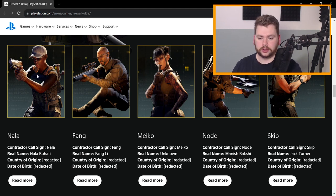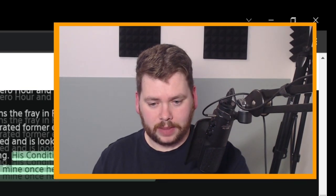You've got five characters from the original game: Nala, Fang, Meiko, Node, and Skip — Node being the only DLC character they're highlighting, getting a kind of promotion to base roster. You can click 'Read More' to get a little biography about their lives. It's interesting that they're making an effort to flesh them out story-wise. I don't know — will they have little quips or one-liners? Probably not, but maybe in the PvE exfil mode they'll be a bit more talkative — that's just complete speculation.